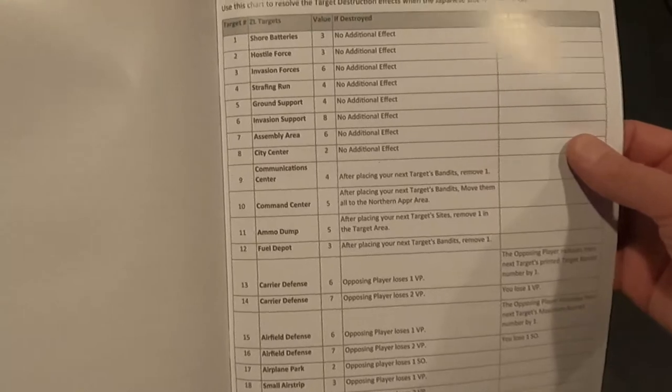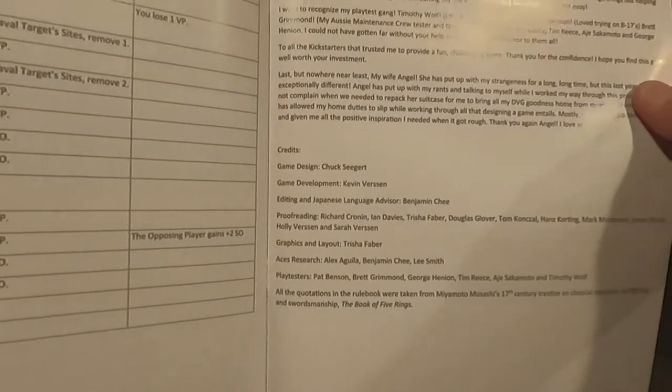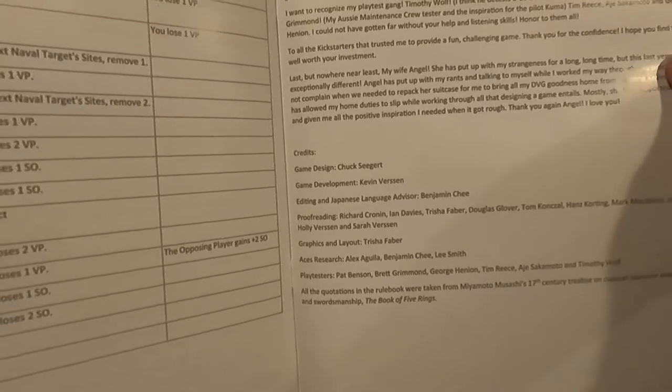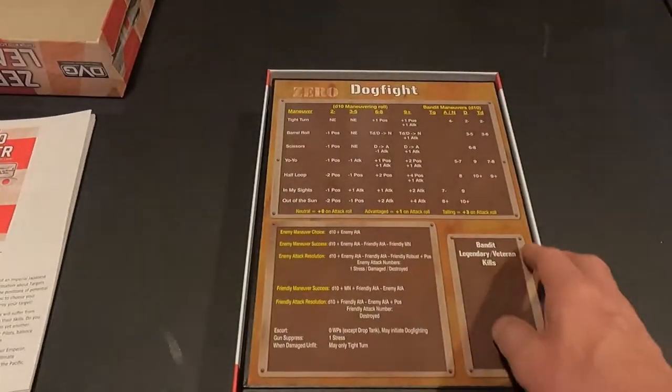Target destruction effect charts - so this is the Corsair Leader enemy target destruction effect charts. Zero Leader acknowledgements - this game design is by Chuck Siegert. I've watched him play a little bit on his YouTube channel so I'm trying to get a leg up on what we're going to be doing here.